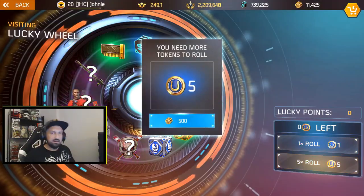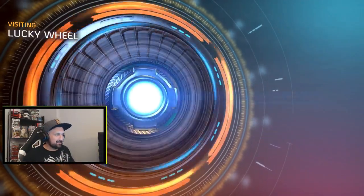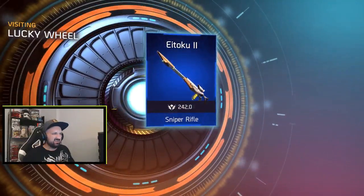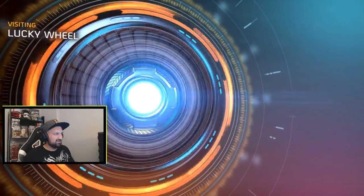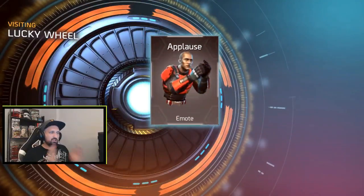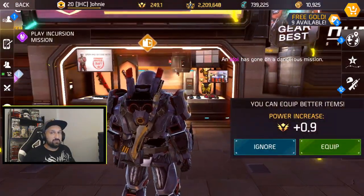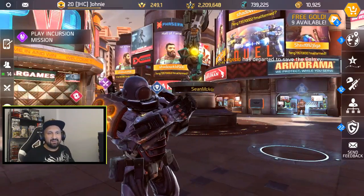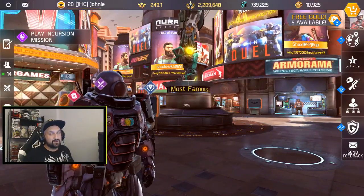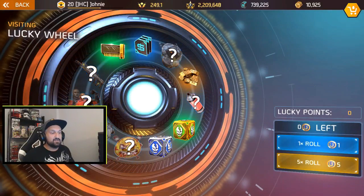Two more sets of five for 25 total - here we go again. This is not great, anything green I'm just gonna sell. Two Prowlers today - what? I don't care now. Two machine guns, not good. Last one - applause emote. Any emote is always cool. It would have been great if I didn't have the Prowler mask twice already because it's a very nice cosmetic, but because of that not so good.